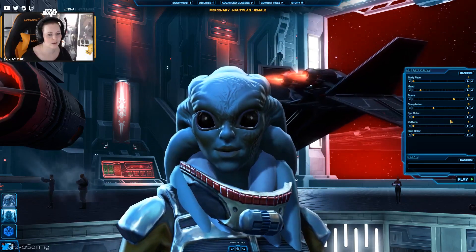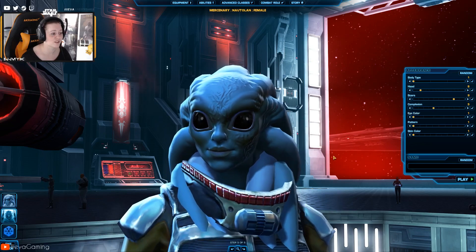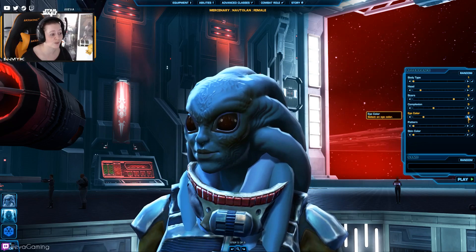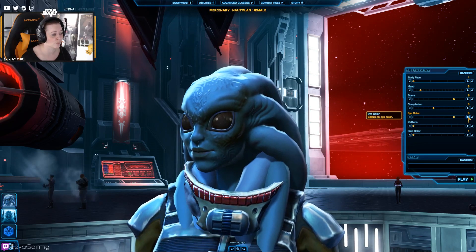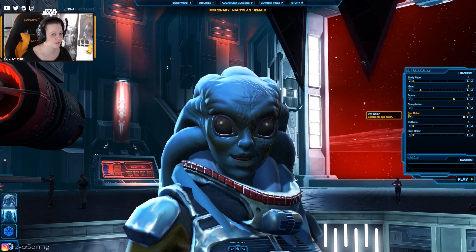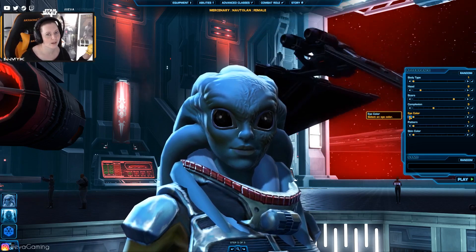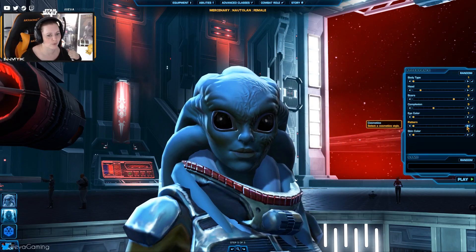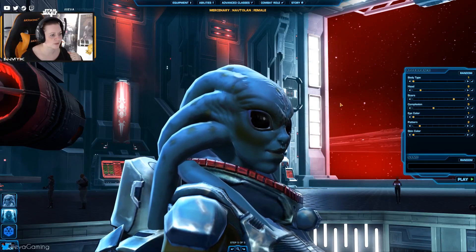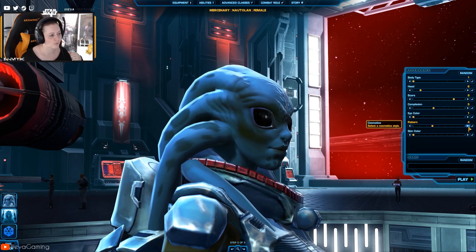I kind of like this one. 'Hunters set their own rules.' I call the black one — I love these black eyes. She looks really alien; I really love it. We have a red one as well, and it goes into a yellow, brownish, and gray. There are some really nice options, but black eyes are definitely the way to go.